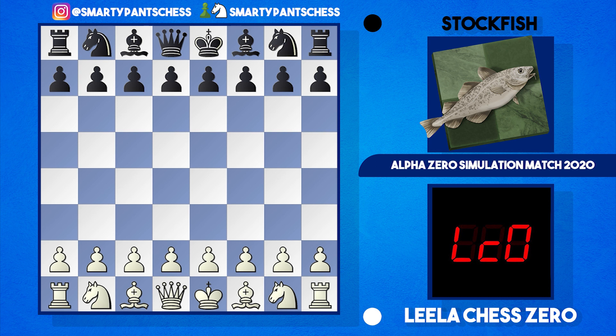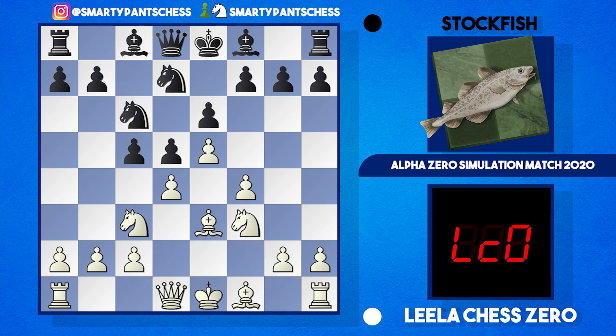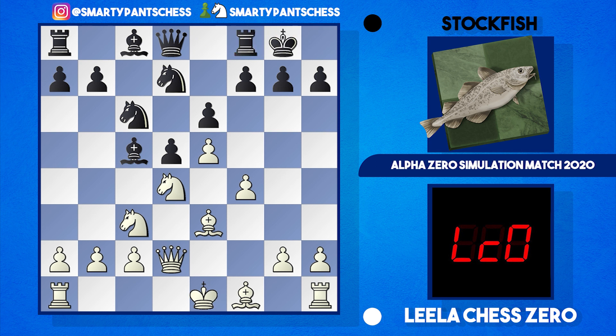There is an opening book in this game. Leela's playing white, Stockfish playing black, and the opening moves are as follows: e4 e6 — French Defense — d4 d5, knight c3, knight f6, white plays e5 hitting the knight, which drops back to d7, white plays f4, black plays c5, knight f3, knight c6, bishop e3, then a trade on d4 — takes, takes — bishop c5, queen d2, castles kingside for black, castles queenside for white, then a6. That's the end of the book moves; from here the engines are playing.